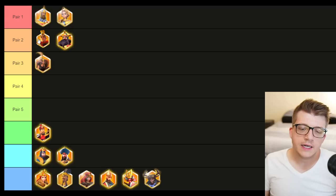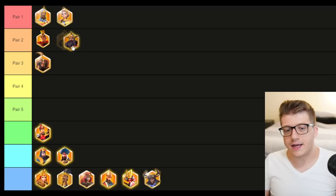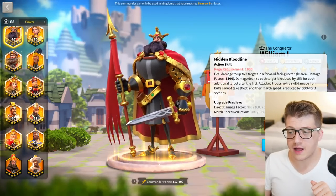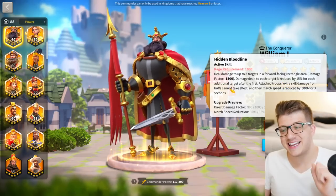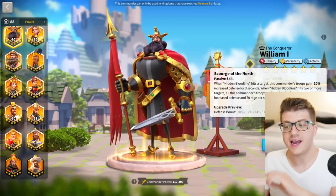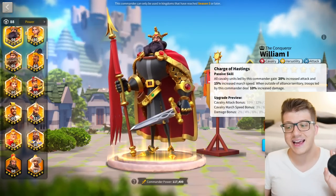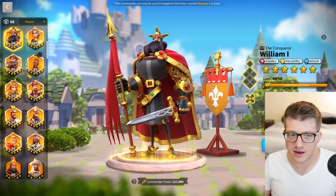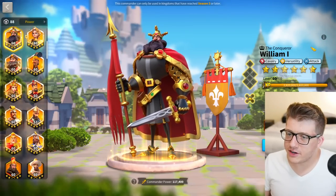The next commander to invest in is probably William the First. As a whole in PvP, William is a more valuable commander. His AoE march speed reduction is nice — it hits three targets — plus attacked troops can't take extra skill damage buffs, which is exceptionally good. His fourth skill gives your allies 50 rage per second for three seconds — 150 rage total — incredible support. He's one of the best open field commanders in the game.